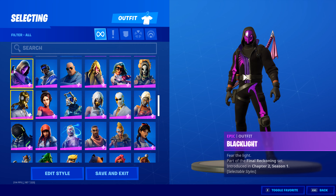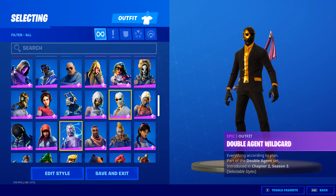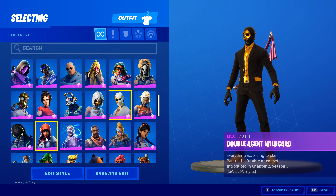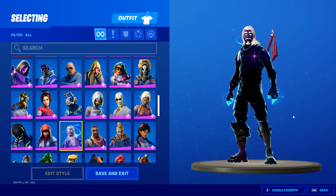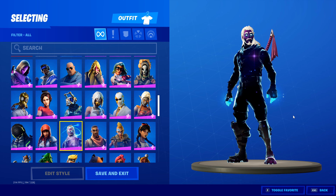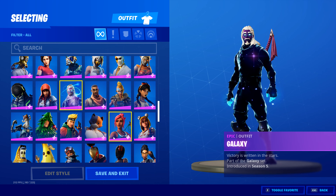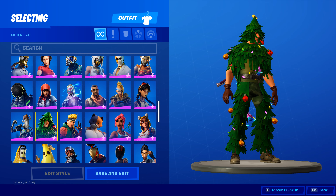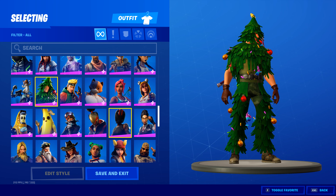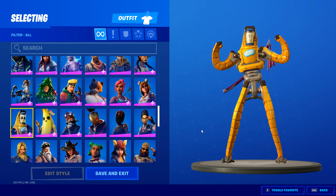A lot of others are from season battle passes. Here we have Chaos, Double Agent — you can get this from the Double Agent pack along with Hush and Wild Card. Of course you have the Galaxy skin, which you could get from the Galaxy Note 9 promotion. And there's this one that I think was from the Christmas event from last year.